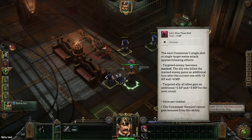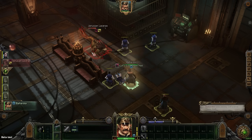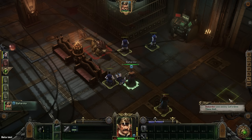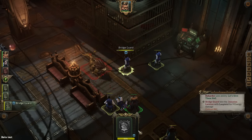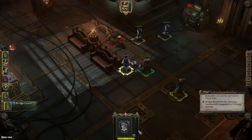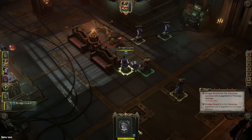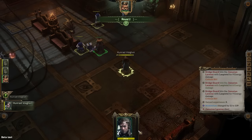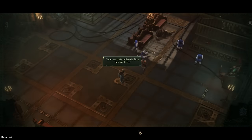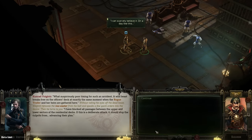We trigger 'Let's Give Them Hell,' which marks the targeted enemy. With that done it's the end of our turn. Our allies are going to get the job done all on their own — my contribution here is absolutely minimal. Our weapon skill is quite high, which means we're much better in melee. Then Voigtvier notes: 'What suspiciously poor timing for such an incident. A wild beast breaks free on the officer's deck at exactly the same moment when the Rogue Trader and her heirs are gathered here?'